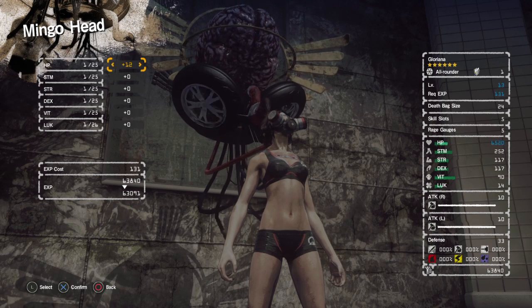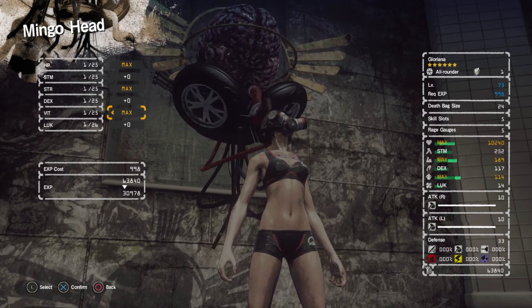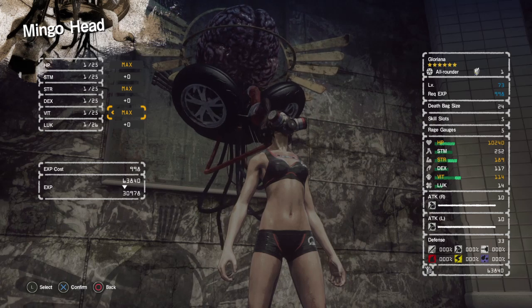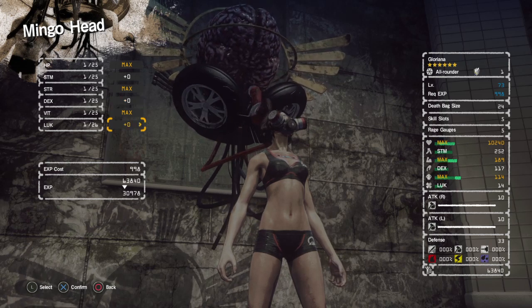You want to definitely level up to the maximum your HP, your Strength, and Vitality. Vitality for survivability. The All-Rounder actually has a ridiculous amount of Vitality for their level, for their class. Even compared to a Defender class, they still have a respectable amount of Vitality.